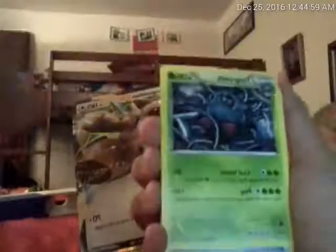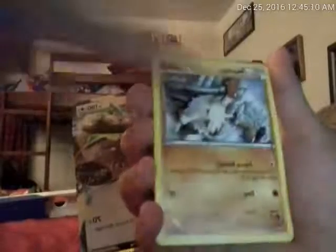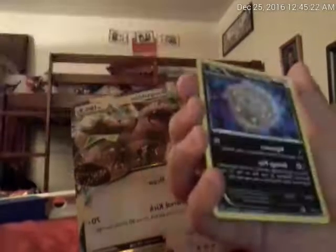Here's the code card guys. So we have a Hawlucha, Tangela, we got a Special Charge trainer, a Jigglypuff, Aipom, Mankey, Shellos, Krokorok, and a Reverse Hollow Shellos. And we got a spirit tome, 78 HP.